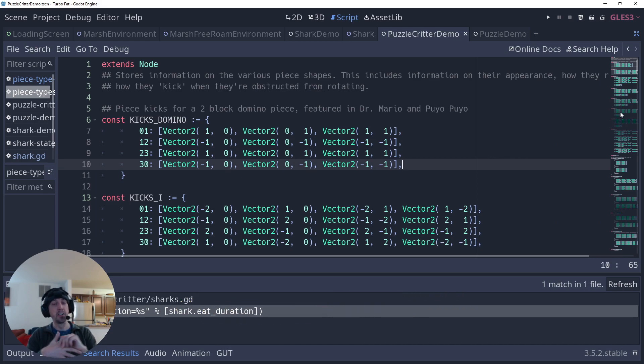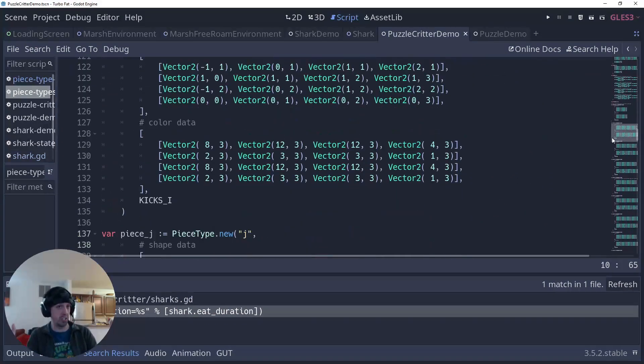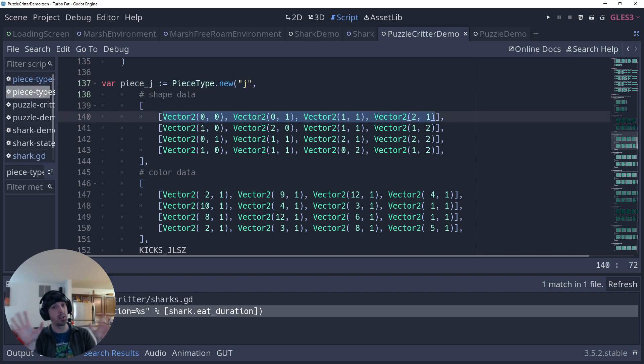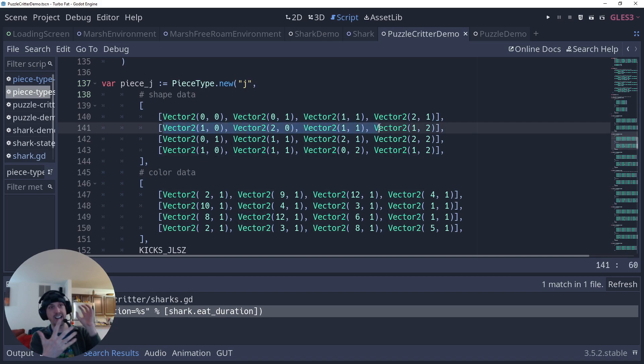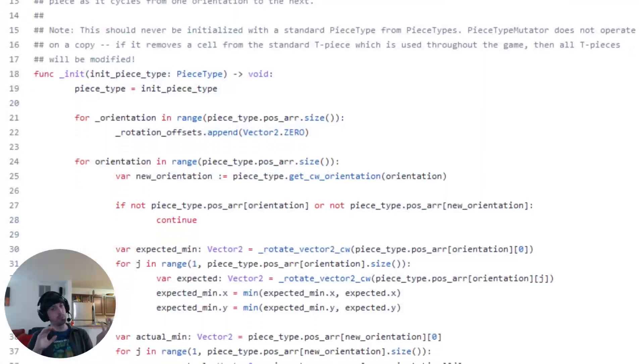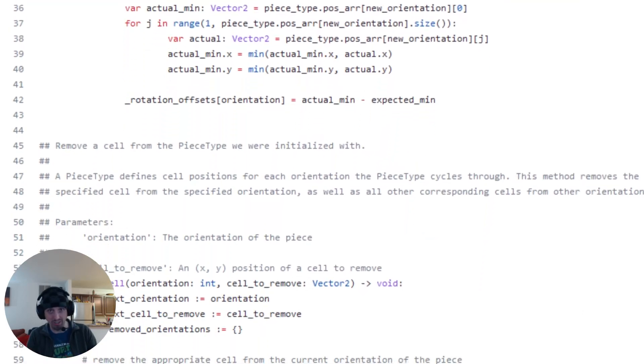It turns out it's a little harder than I expected just to remove a chunk from a Tetris piece. These pieces are represented as lists of coordinates — for example, a J piece has coordinates (0,0), (0,1), (1,1), and (2,1), those four blocks making up the J piece. When it rotates clockwise it has a different list, and so on. So if the (0,0) coordinate is deleted because a shark ate it, which of the other coordinates gets deleted with it? That's kind of a hard puzzle I solved in a piece mutator script.